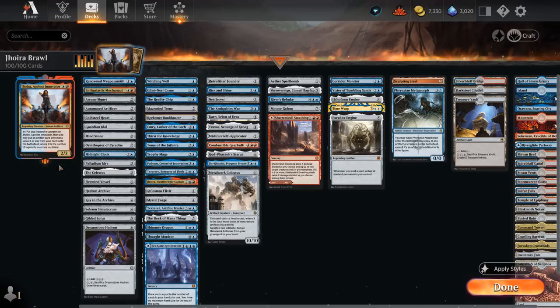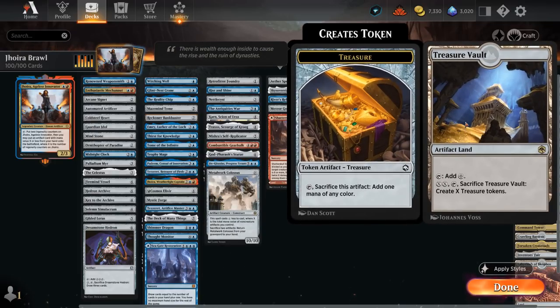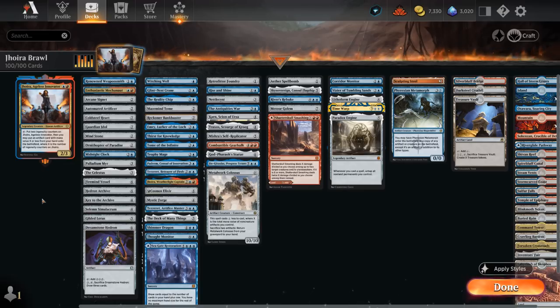Turn 2 Joira, turn 3 we can activate, put in a 2-drop, and we've got a ton of 2-drops that can potentially also generate an extra mana the turn we put them in play. Cards like Arcane Signet that we can tap for mana right away, Mind Stone that enters untapped, and even artifact lands like Treasure Vault and Darksteel Citadel that can generate mana the turn we cheat them in play with Joira, as they enter untapped. The goal of the deck is to generate a big mana advantage, with tons of card draw engines, and then translate that into a win condition.